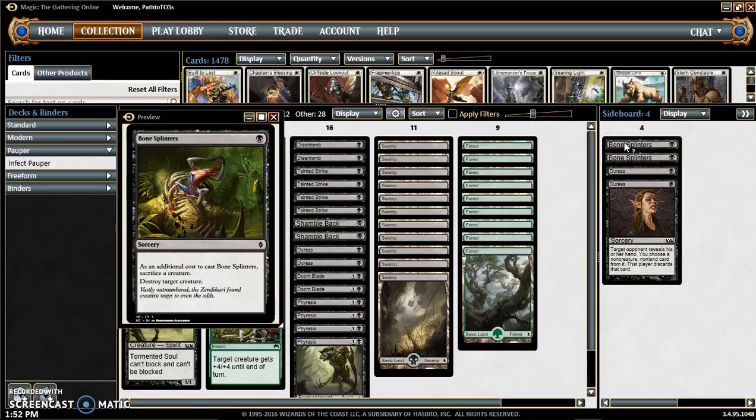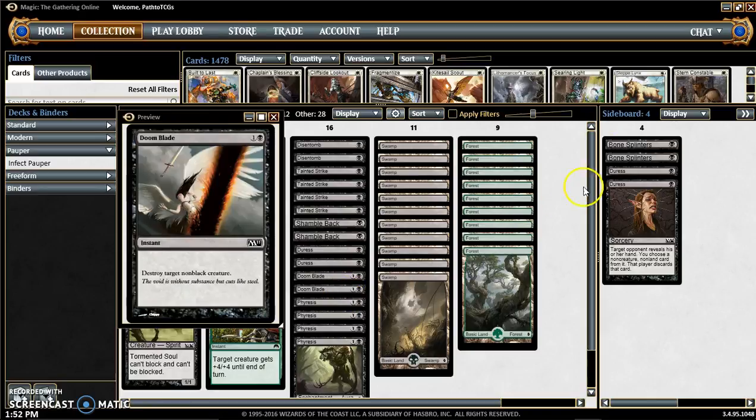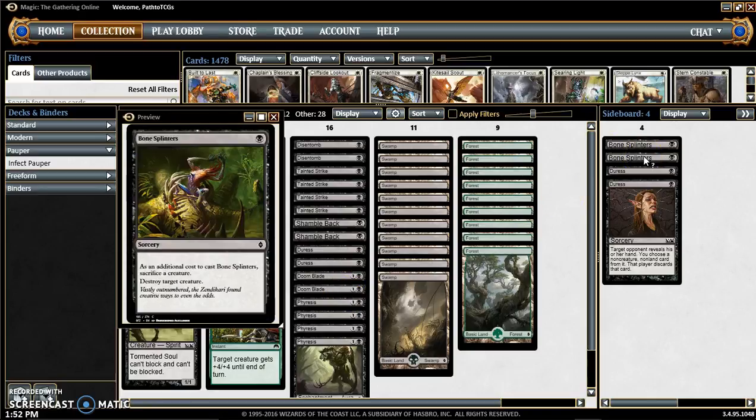Last but not least, we have 2 Bone Splinters in our sideboard, and this is just for more removal. I didn't have any more Doom Blades, so Bone Splinters it was — since I just joined, I got them for free in the Newcomer Pack. And yeah, this is our deck. I hope you guys enjoy the matches — they went pretty smoothly.